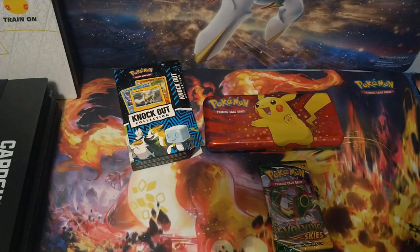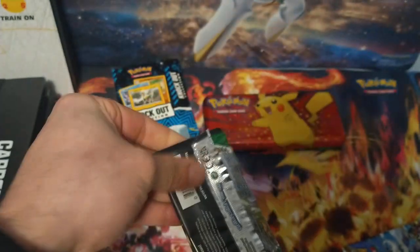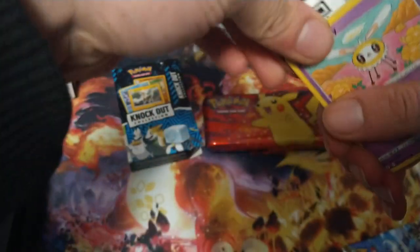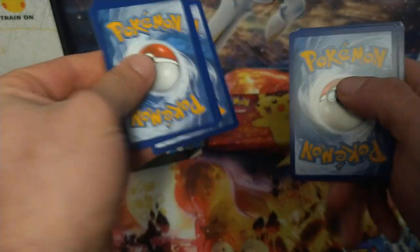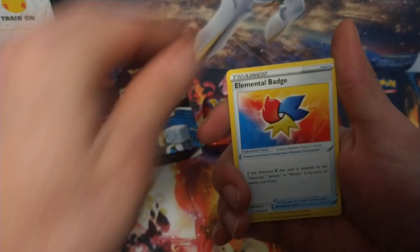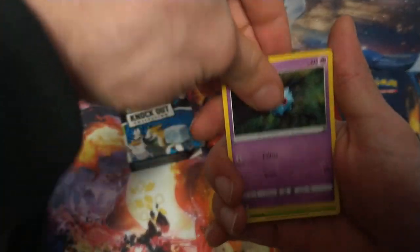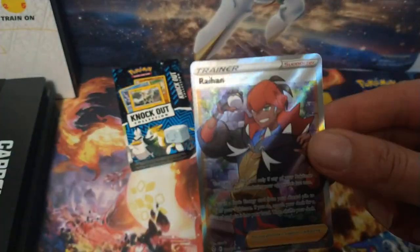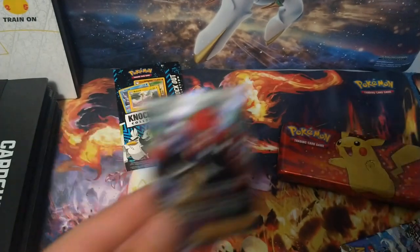Alright guys, we're gonna end it off with this Evolving Skies pack. Let's hope we get something good in this one. I haven't gotten any hits on any of these packs actually, so nobody's winning so far. We got the code card. We'll do a card trick on this too — one, two, three, four. Leaf Energy, Leaf Energy, Eskew, Skip Boom, Elemental Badge, Cutiefly, Temple, Eevee, Woobat, Sea Dot, Reverse Floridus. We do get a Trainer — pretty cool card. That will actually make the Pikachu pencil case the winner of this video, thanks to that Evolving Skies hit.